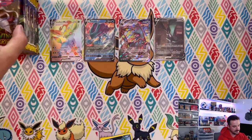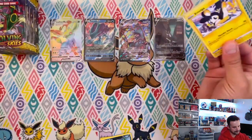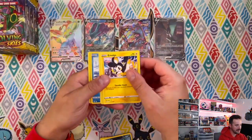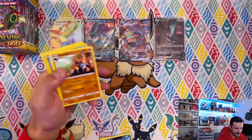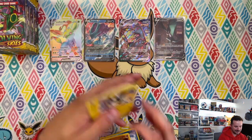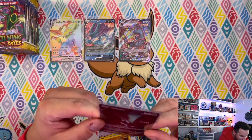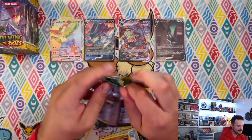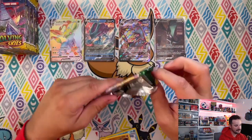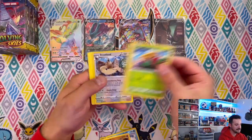That Umbreon — the Batman of Pokemon, people have called it. I want that Batman card — it's super fun. Yeah that looks like Batman, really cool card. We got a secret rare and the ETBs have a lot of pressure on them now — they've got to step it up.